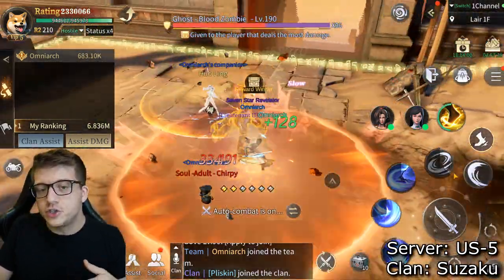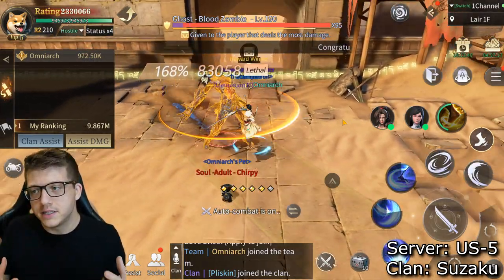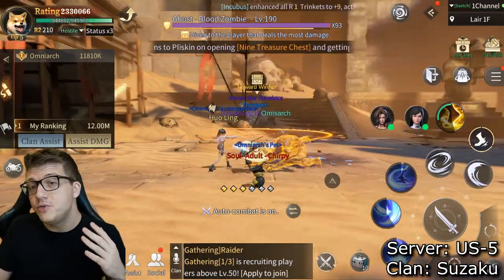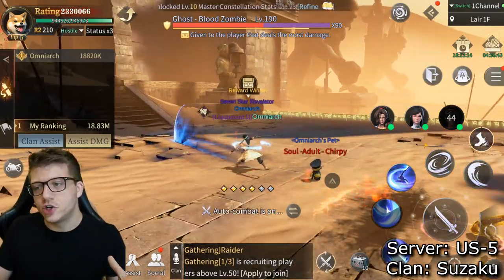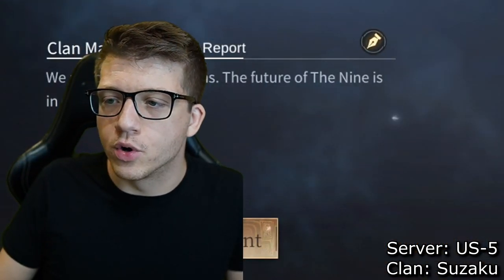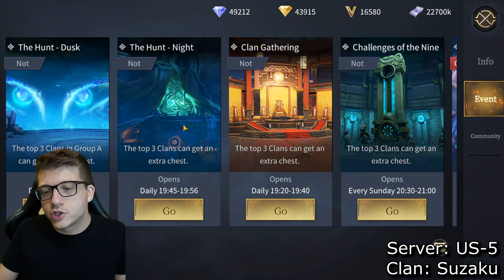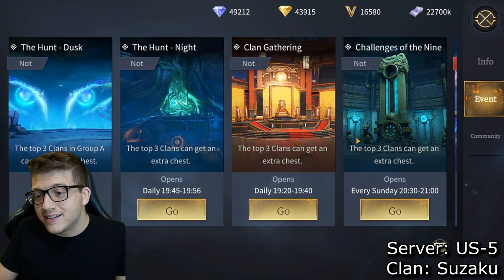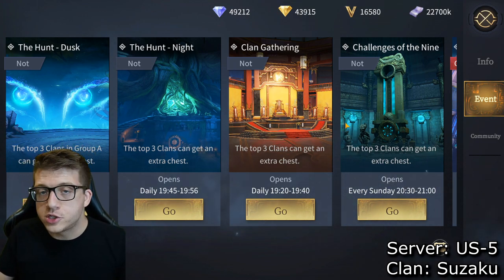If you're going up against something you can't complete alone — and these are your dailies, things you have to do every day — you have to join a clan. It's good to interact with other players, be social, and build community. It doesn't end there: you can see the in-game clock in the bottom left corner corresponding to clan events. In about 30-45 minutes the Night Hunt starts — top three clans gain extra rewards. In about 10 minutes the Clan Gathering starts.